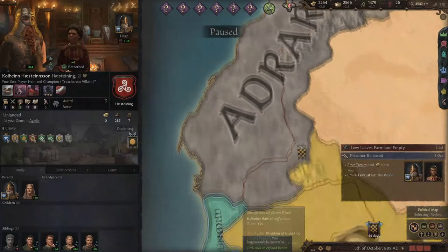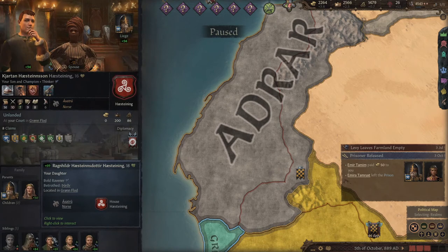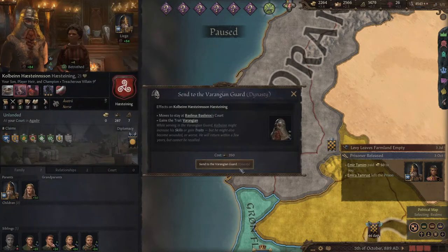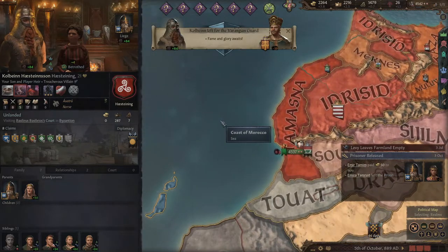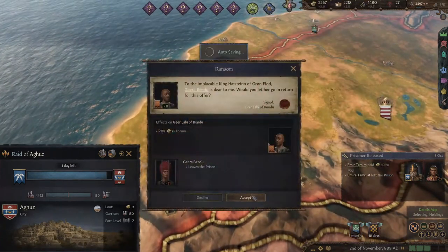There you go. The first action I'm going to do — I don't know if this is the smartest thing — but he is my heir and I like this guy better, and he sucks. So you're getting sent away. See ya. So anyway, where were we? Oh, the Northern Expedition. Let's go raiding.